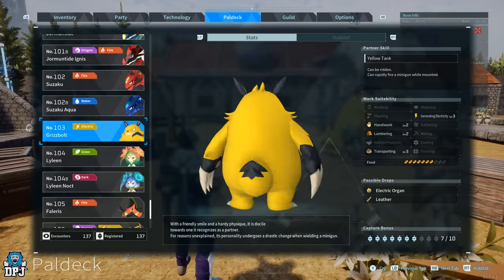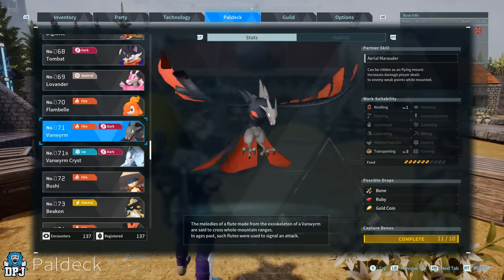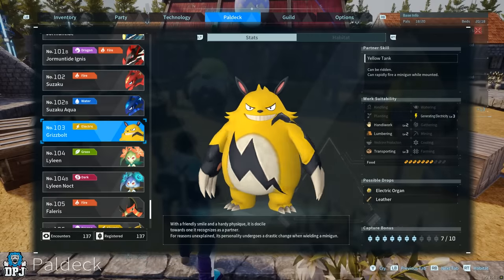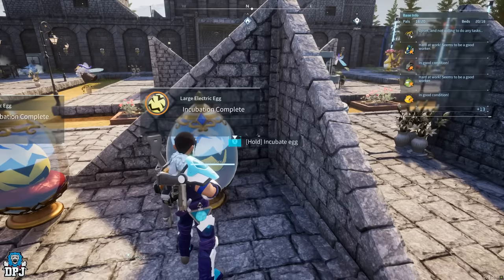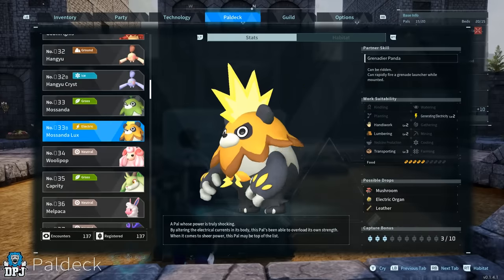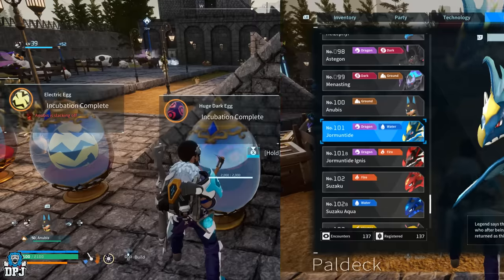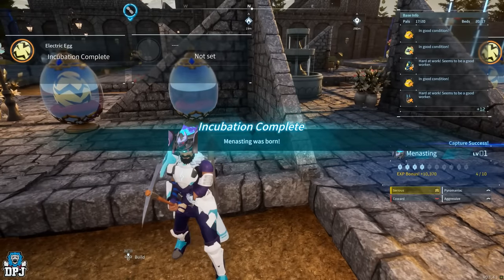A few other combinations using pals we've caught and bred today: you can get a Musander and a Musander Luxe. Breed together Grisbolt and Vaelet — this gives you Musander. Alternatively, Jormuntide and Serpent will also give you Musander. But if you then breed Grisbolt and Musander, you'll get Musander Luxe — an amazing pal you do not want to miss. Also, if you breed together Grisbolt and Jormuntide, Menestink is the guaranteed baby — another epic pal you won't come across until higher levels.